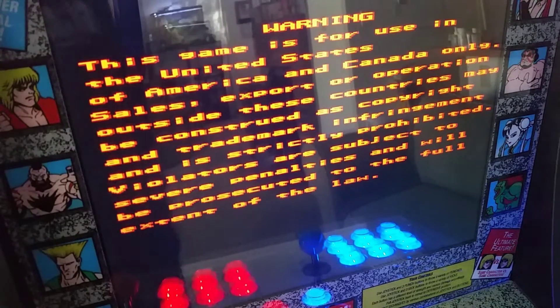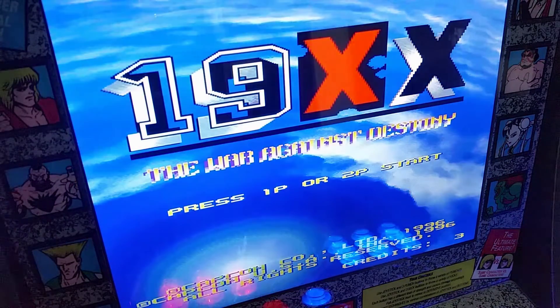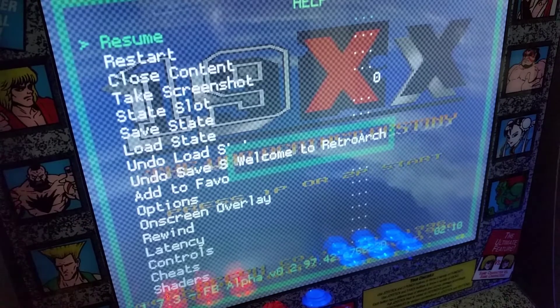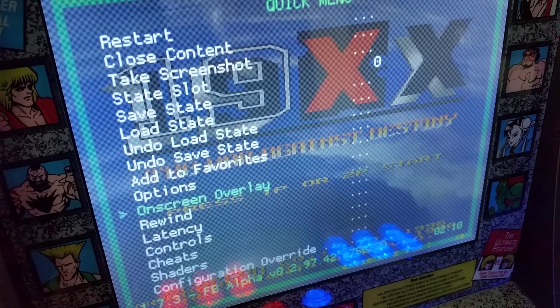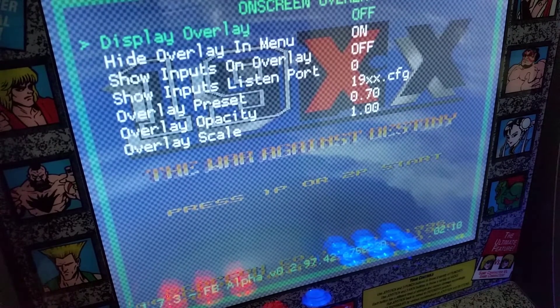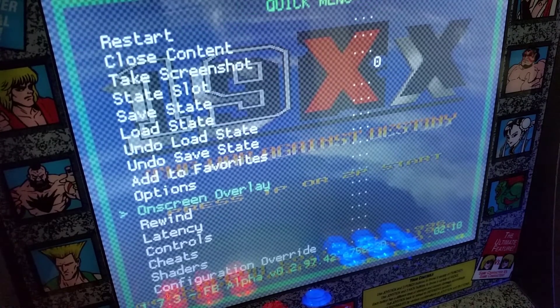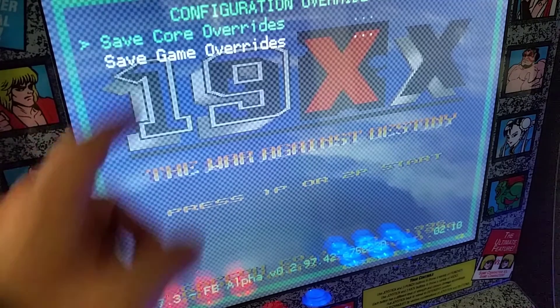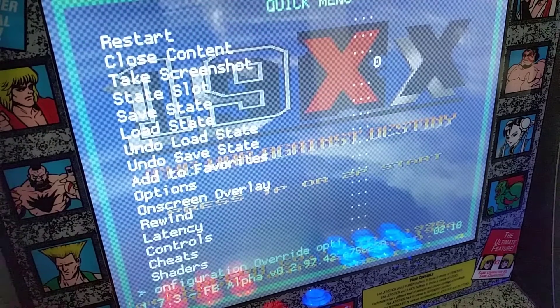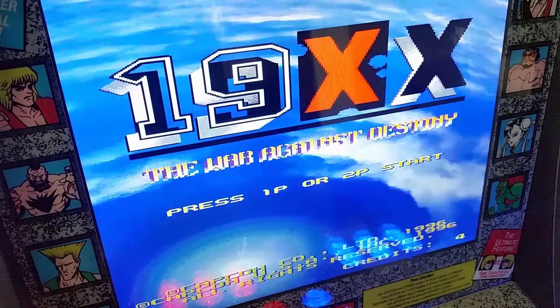Now if for some reason you still have bezels and need to get rid of them, you can press the select button and jab to go into RetroArch, at which time you go down to your on-screen overlays. If those are on, just switch them to off. Then go down to 'configure,' then 'configuration override,' go in there and save core overrides. To get out, just go back, quick menu, resume.